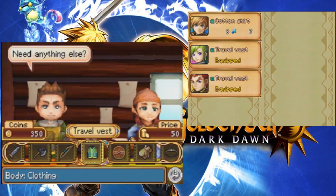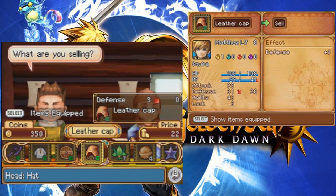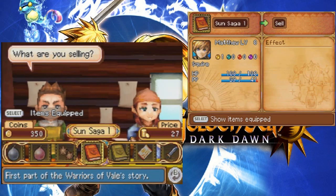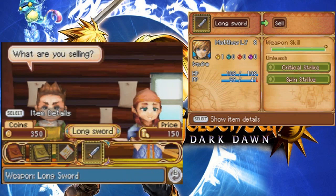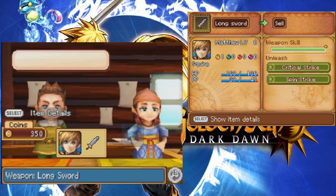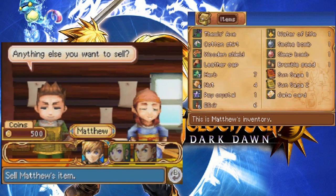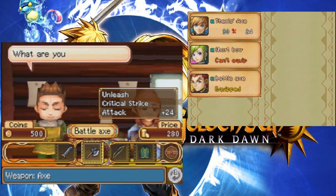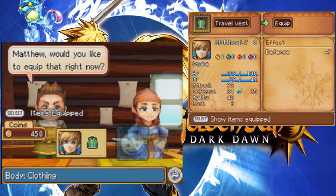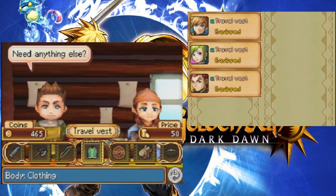I'll get the travel vest for Tyrell. I figure while I'm here, I might as well... do I really need to keep these sun sagas? I'll sell my gate card! I'll get rid of this longsword because I don't need any more of that. Only 15 coins. What are you, GameStop?